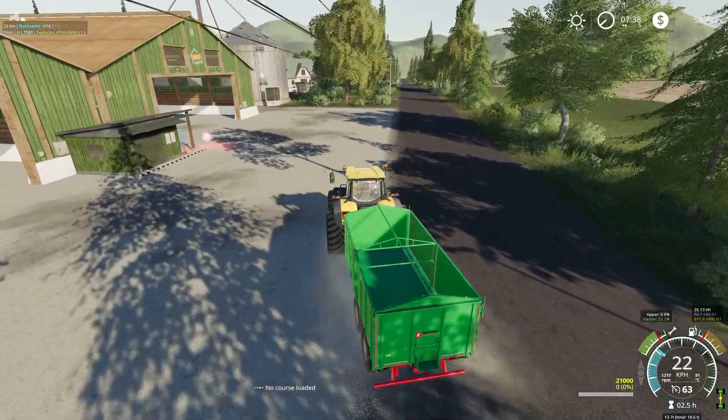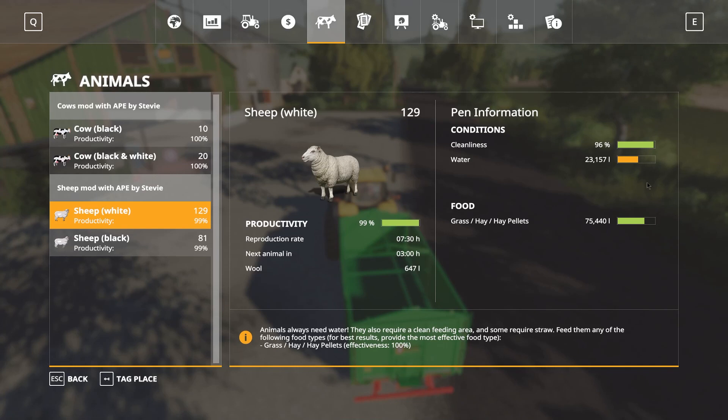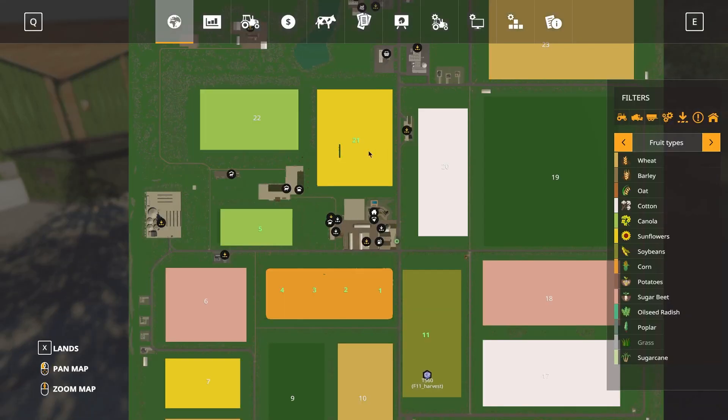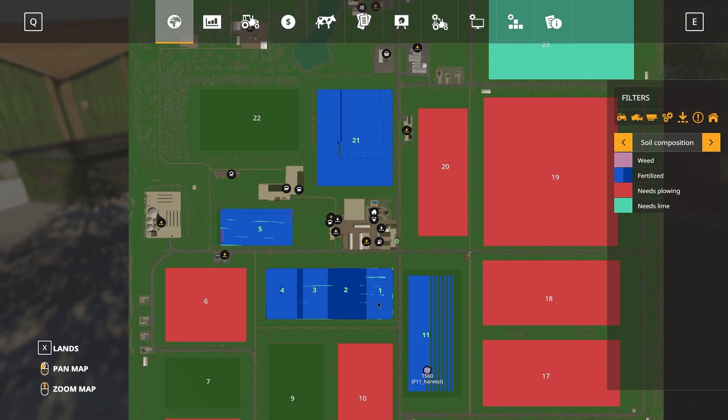I just want to check to see what the status of the sheep is. Sheep — water they need; they're okay for grass at the moment, so that's okay. What else do we need to do? Let's have a look at the fields. That field there is ready to harvest. This field here and here — they could probably use some fertilization actually.